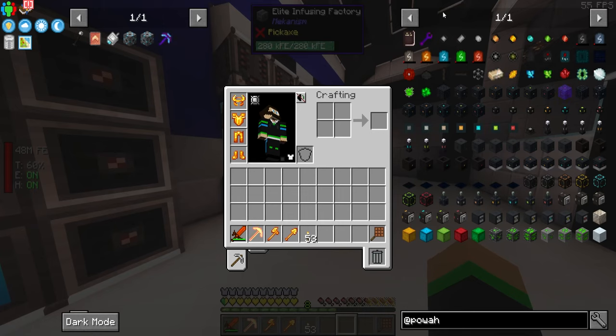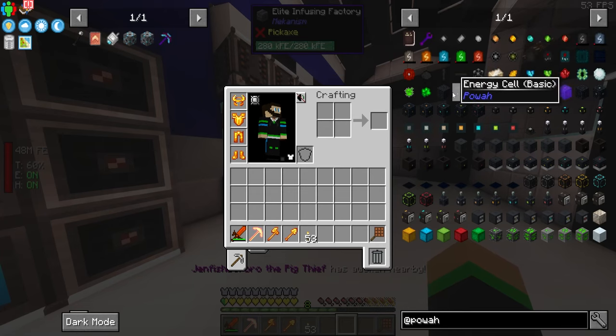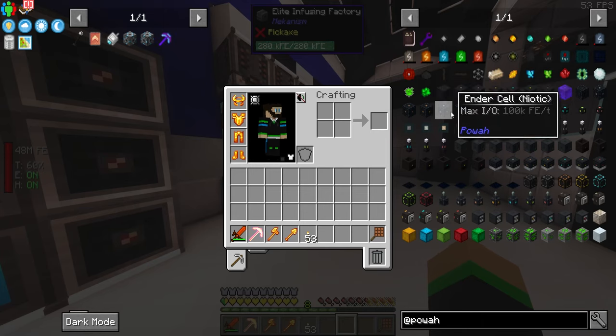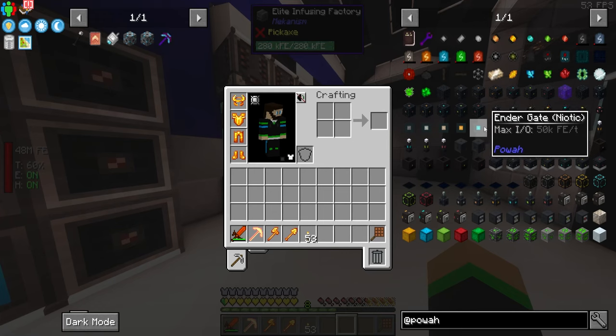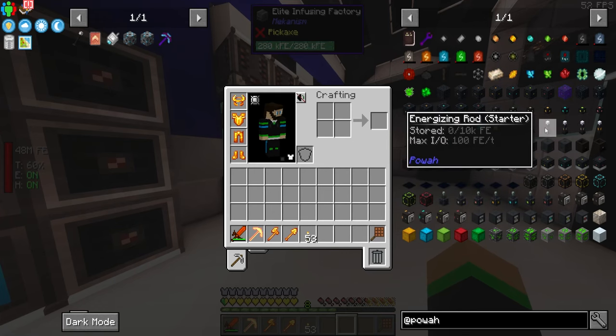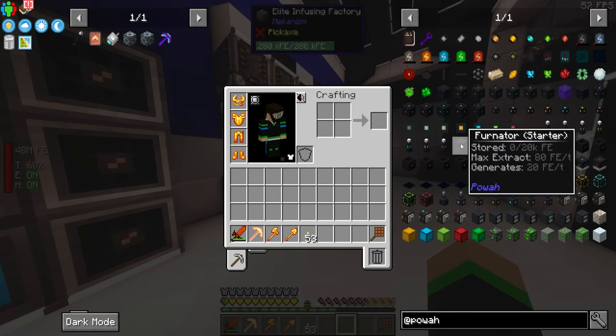The way Powah works is you make little capacitors and energize certain materials to make crystals — like energized steel — all the way up. Powah has a ton of different options: storage, wireless transfer using ender cells which is pretty cool, ender gates which are pretty dope too, and energizing using energizing rods.